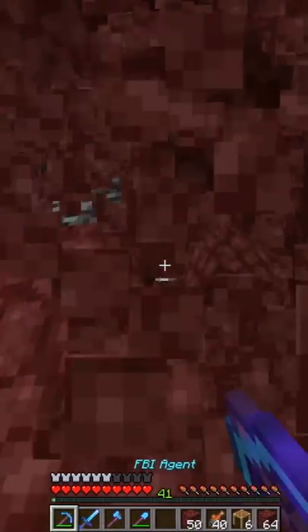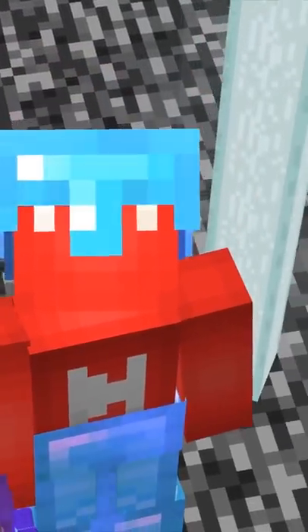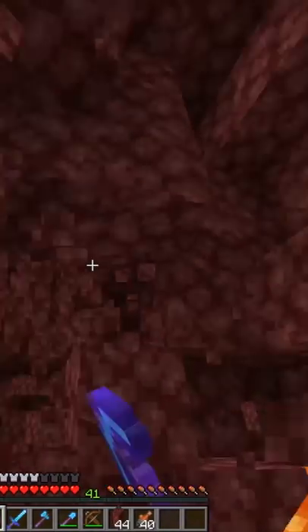But here's where it gets interesting — if you remove all of the netherrack that's above the beacon block, the beam will actually pass through that bedrock, meaning you can keep your potion effects in hell as long as you want. It's just going to require a bit more mining.